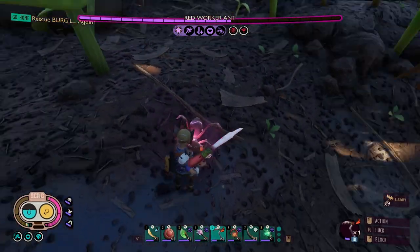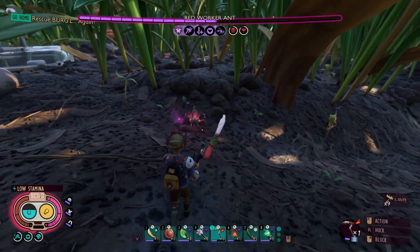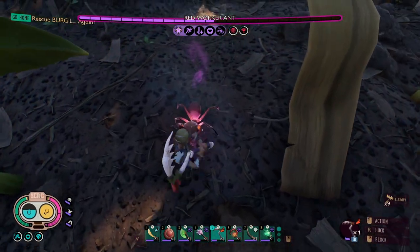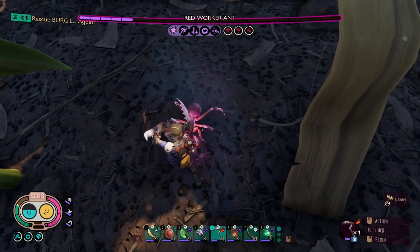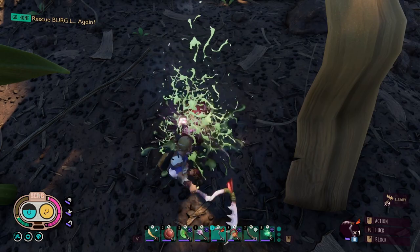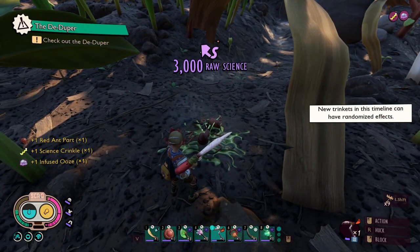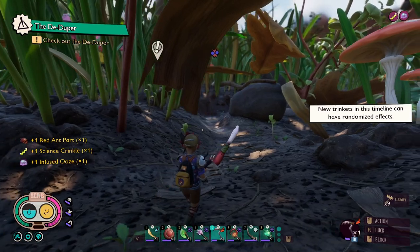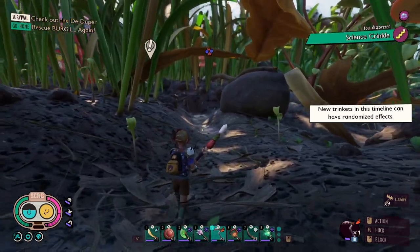He already hit me twice. I blocked the first one but I didn't parry it, and then he actually hit me. The red worker ant infused was not too hard. Infused ooze and a science crinkle. Now I can check out the de-duper and rescue Burgle.